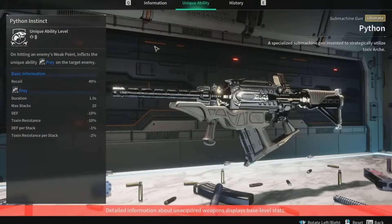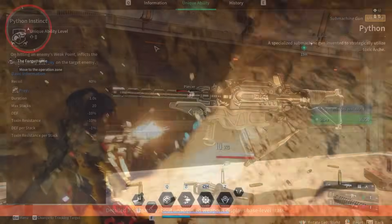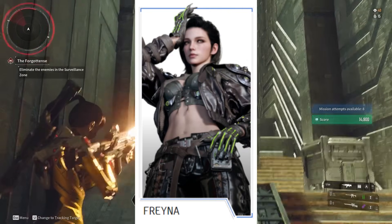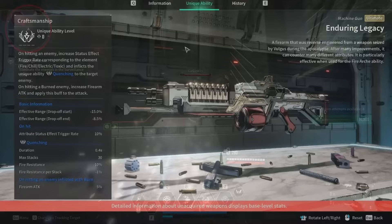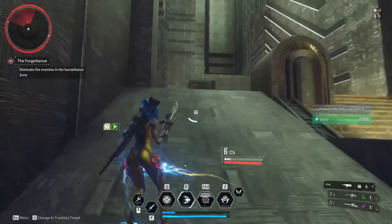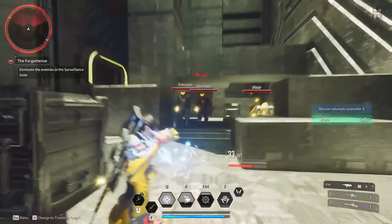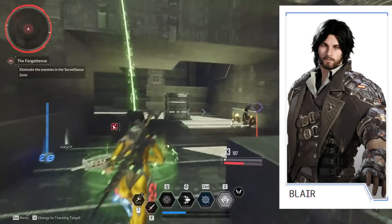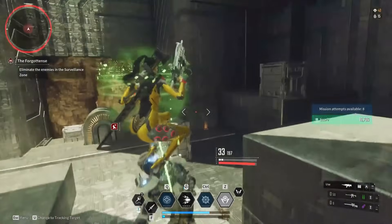At number eleven, we have an Ultimate Submachine Gun called the Python. Its special ability, Python Instinct, on hitting the enemy's weak point, inflicts the unique ability Prey on the target, which reduces their toxic resistance and also reduces their defense. This is a great weapon for Freyna, as she specializes in toxic weapons. Up next is an Ultimate Machine Gun called Endurance Legacy. Its special ability, Craftsmanship, on hitting an enemy, increases status effect trigger rate for fire, chill, electric, and toxic elements, and inflicts the unique ability Quenching, which reduces the fire resistance of that enemy. Hitting a burning enemy then increases your firearm attack — absolutely great for Blair.